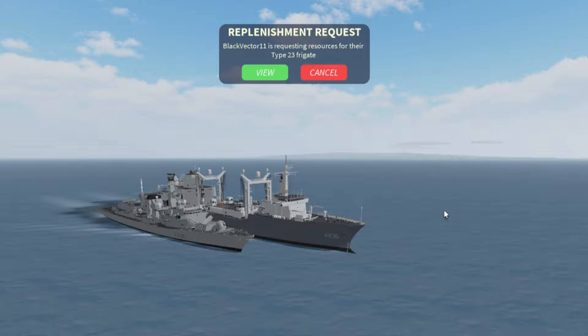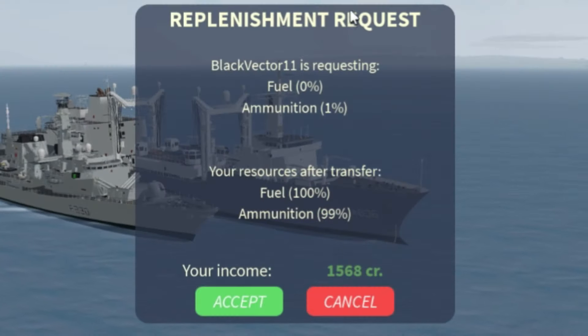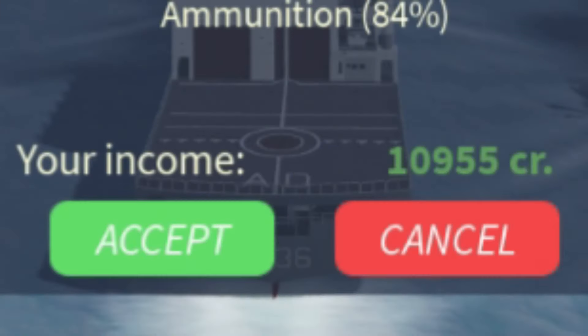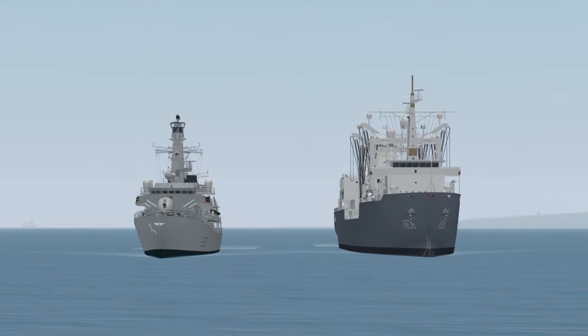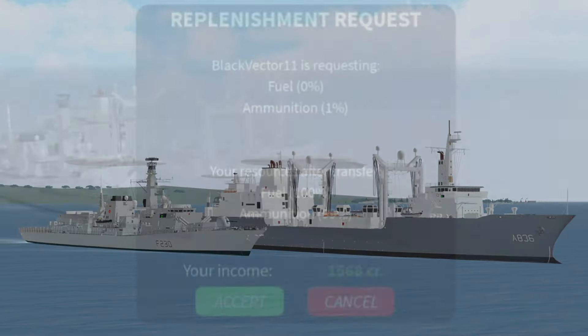Going back to the perspective of the replenishment ship, at the top of your screen a replenishment request will show up, showing who is requesting replenishment and what ship they are using. You can press the view button to see what they are requesting — how much of your fuel and ammunition store they want, and how much will be left after the transfer. At the very bottom, you can see how much money you will make: however much the fuel or ammunition costs plus 30%. For example, if someone spent 100 credits replenishing their fuel, you would receive those 100 credits plus 30 more. You can then press the accept button to approve the transfer, or decline it by pressing the cancel button.